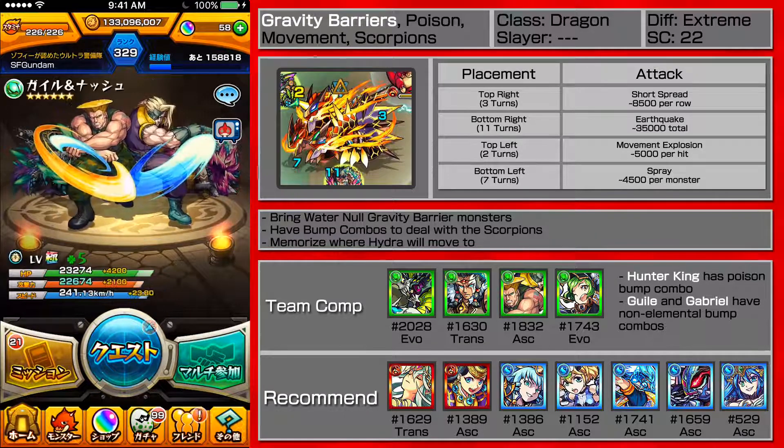So Hunter King is there for the scorpions, and then the rest are just for damage. A lot of my monsters like Gal Nash's bump combo don't have to worry about elements, so it's a static amount — and so is Gabriel. Highland Skull Dragon does have okay homings. Okay, scorpions are poison so that's good. The main part is to clear off the scorpions. I think the time limit is five minutes.